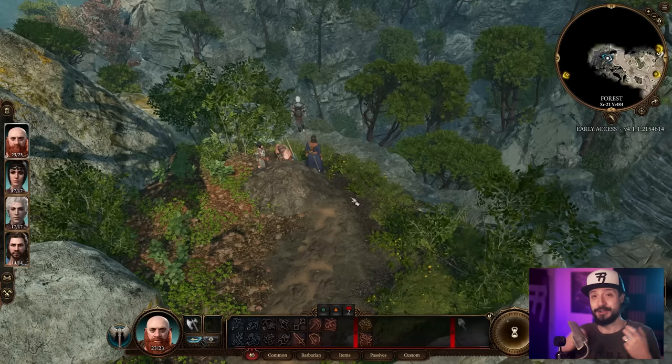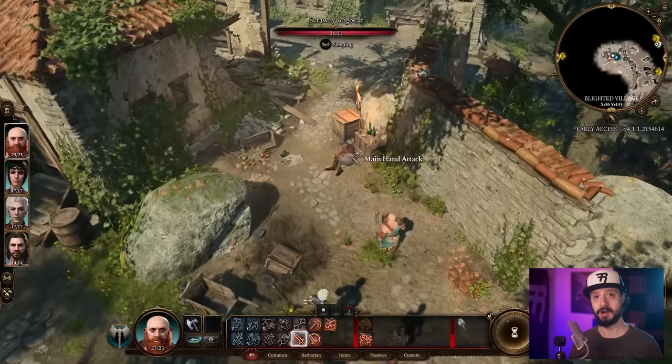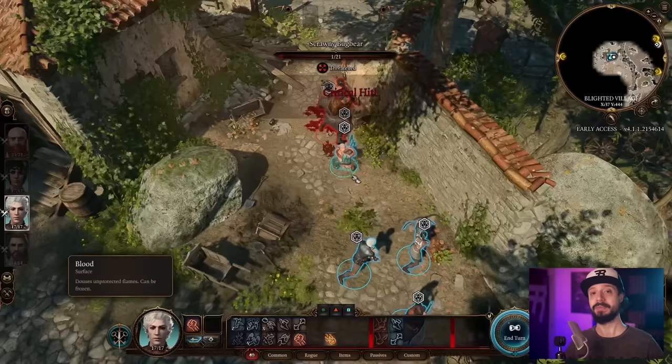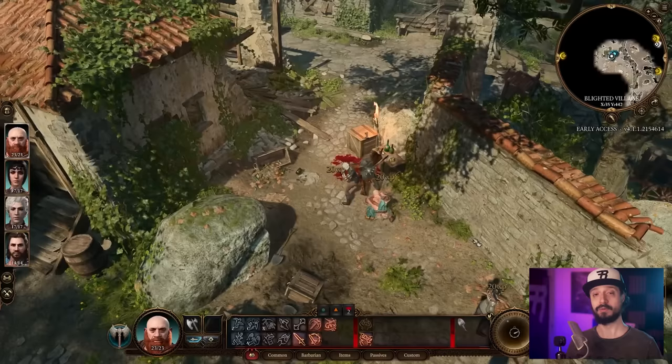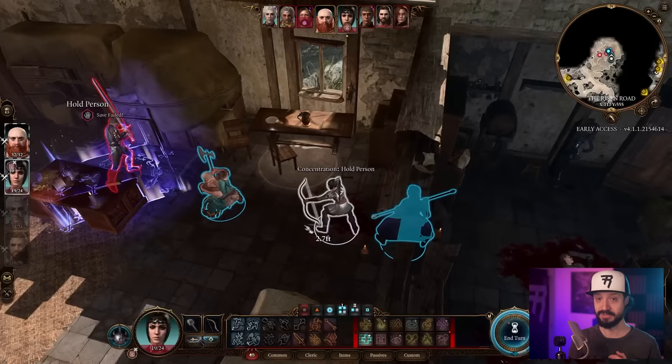Number nine is a combat tip. Critical hits normally happen when you roll a 20 on a d20, dealing more damage. However, sometimes crits can be guaranteed — this is another difference from regular D&D. When enemies are under certain effects, for example sleep, hold person, or hideous laughter, any hits against them will be automatic crits. This applies to melee hits, and ranged attacks can also work but you need to be very close, almost within melee range.